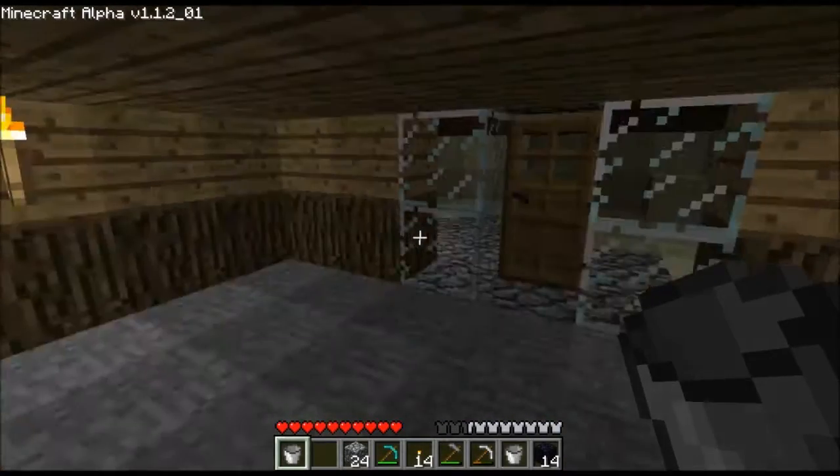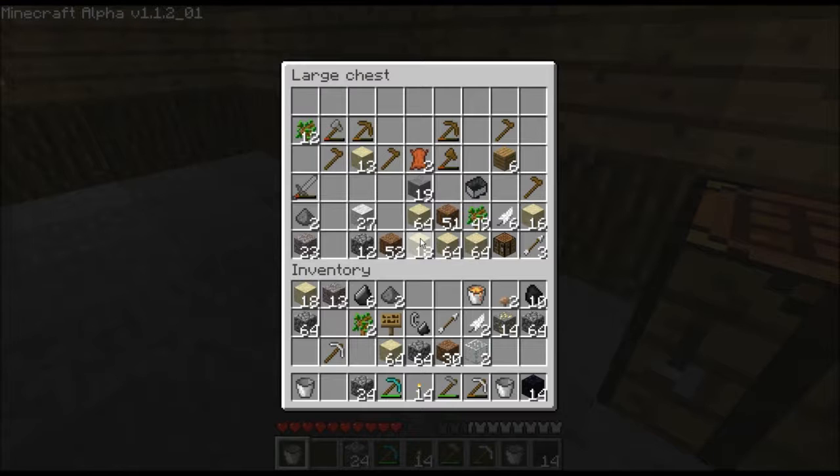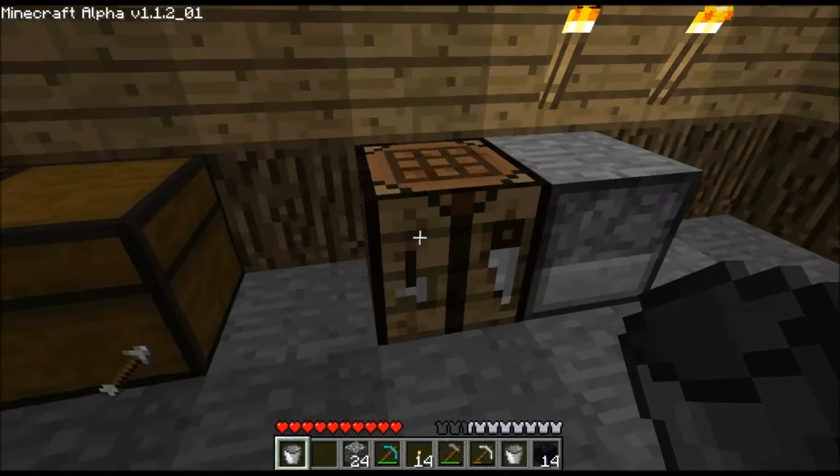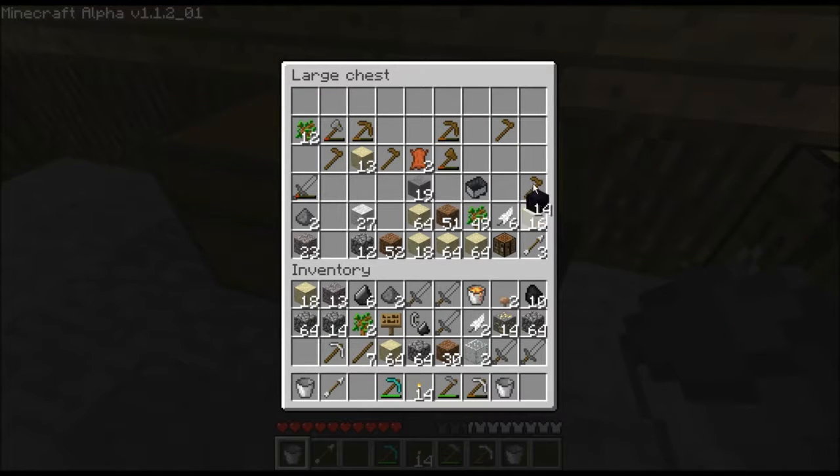Alright, we can't go outside yet. I want my arrows. There's no shift clicking. I'd rather use this one. Let's go. I'm going to make five stone swords. Put the unimportant items back in the chest.